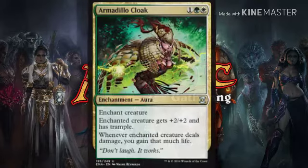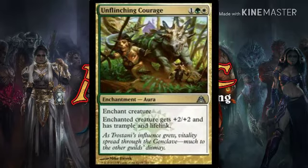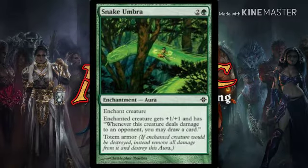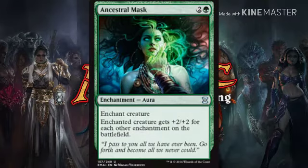Next up, three drops. This is not a format-restricted deck — it's casual budget, really fun. We got Armadillo Cloak for one green white — enchanted creature has trample, plus two plus two, and whenever it deals damage you gain that much life. Next, Unflinching Courage for one green white — enchanted creature gets plus two plus two, trample, lifelink. Then Snake Umbra — enchanted creature gets plus one plus one, and whenever it deals combat damage to a player you may draw a card, for two and a green. Also has totem armor, which helps out a lot.